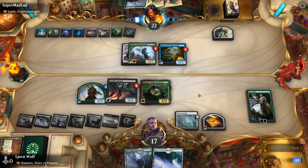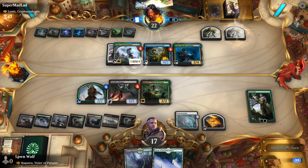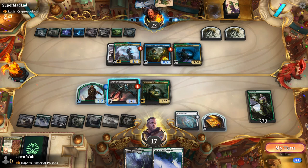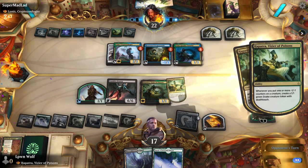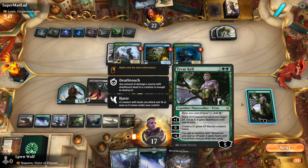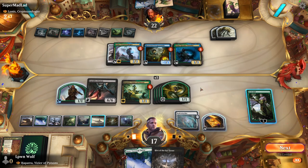We need a way to put more counters on Carnifex Demon to wipe the field a bit more. Prime Speaker Vannifar — we really don't want her to be able to activate. They probably pass, and now we activate the Carnifex Demon — this should give us five snakes. If we have something like a Finn as a top deck, that would be pretty awesome. Hive of the Eye Tyrant. Let's go for the Necroblossom Snarl to reveal it, just to keep the mana up. She's a 1/1 so this can still block.